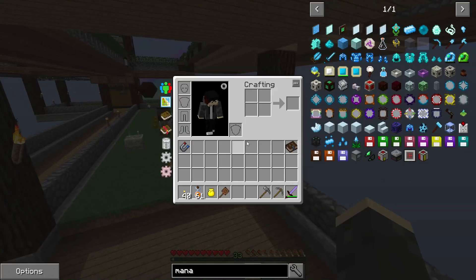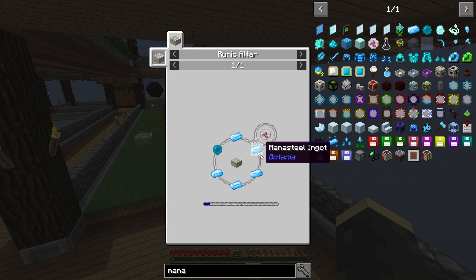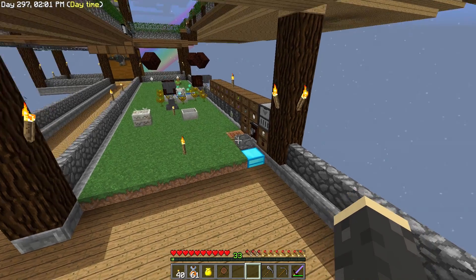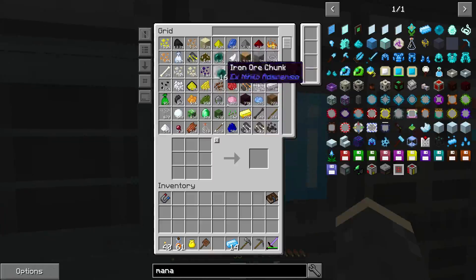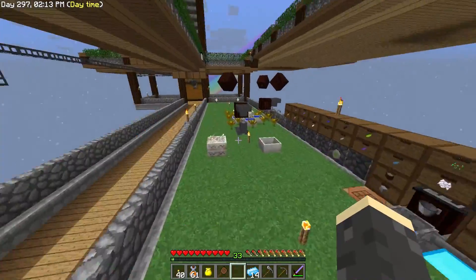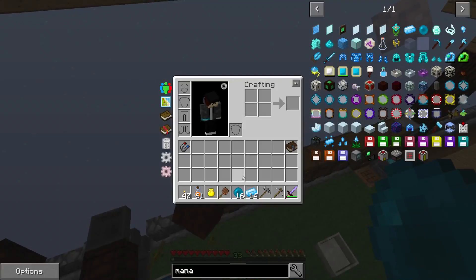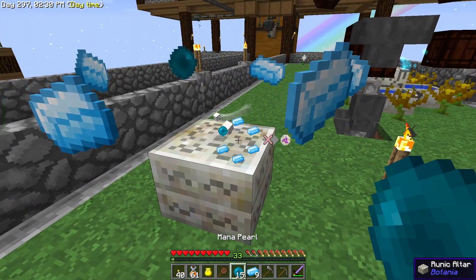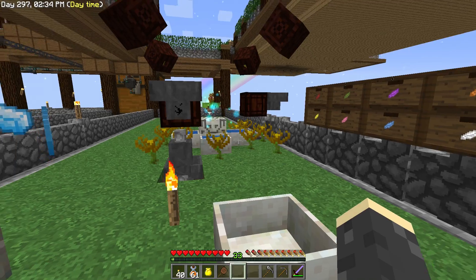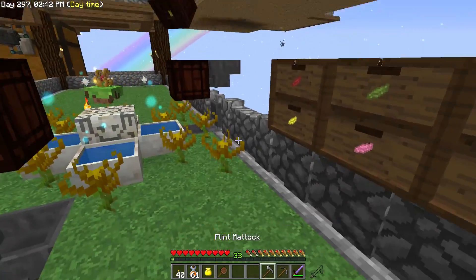I'd like to get started on that while it's finishing up over there, so we're gonna need a mana blaster from Botania. This takes a couple of different things — we need a rune of mana, which is five mana steel and one mana pearl. I think I have the mana steel but we're gonna need some mana pearls, so let's come over here and grab some of these, dunk them into our mana pool. Now we can set up this runic altar — one, two, three, four, five and then this guy.